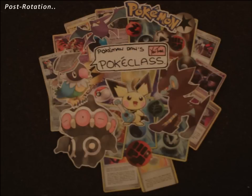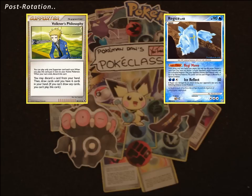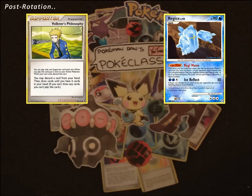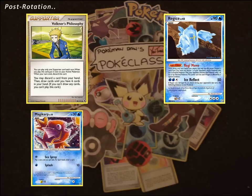The most common replacements I've seen used are Volkner's Philosophy and Regice from Legends Awakened. Volkner's Philosophy allows you to discard a card from your hand and then draw until you have 6. This gives a good source of draw power if you have a small hand, but more importantly you can get those Magikarps into the discard pile. However, this can't live up to Felicity's because you're only getting rid of 1 carp rather than 2 per turn, slowing you down.